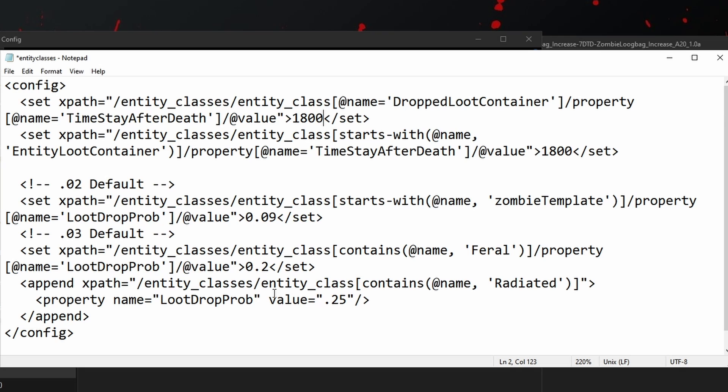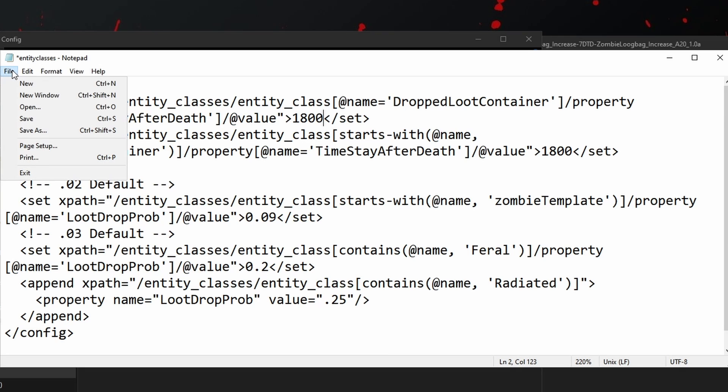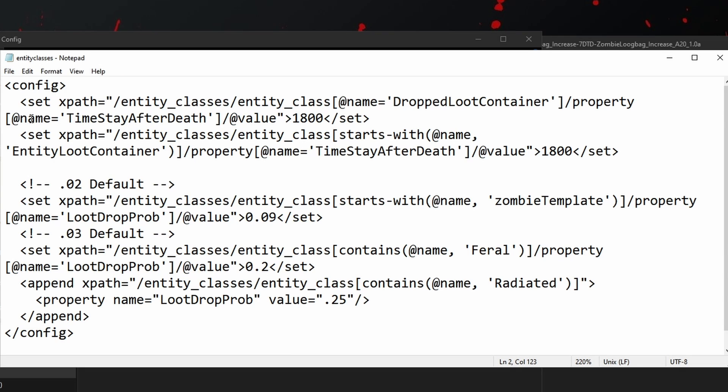Once we've made these changes and we're happy with everything, let's go to File and Save. Incidentally, I did say you can change the drop value to 1 and that does work — it means every zombie will drop a bag and I've tested that. But if you change it to 2, they don't drop two bags or give you extra loot. You still just get the one bag.